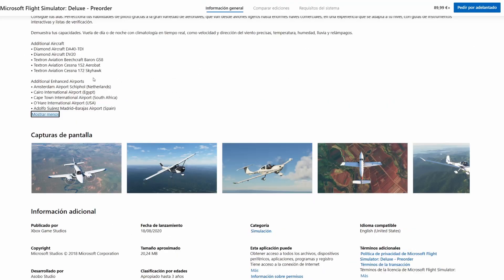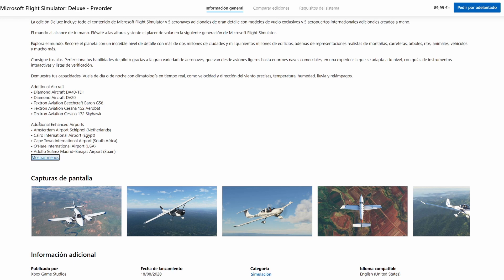The five enhanced airports included with the Deluxe Edition are: Amsterdam Airport, Cairo Airport in Egypt, Cape Town International Airport in South Africa, Chicago O'Hare in the US, and Madrid Barajas Airport — which happens to be my home airport. Those are the five airports and five aircraft that come with the Deluxe Edition.